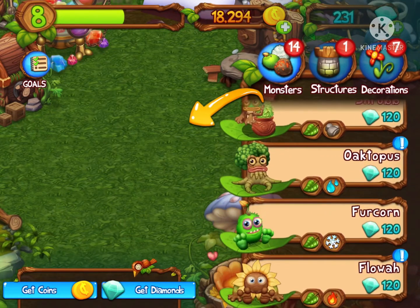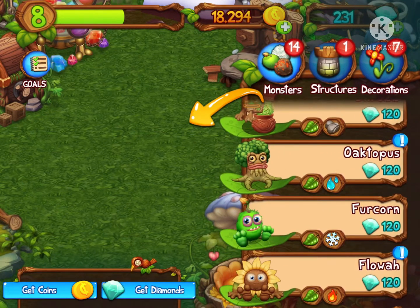If you tap on the shop button on the bottom right corner, you will see there is an octopus. It looks like a tree with four arms, and it's a grass and water type. So those are the two types we have to breed.